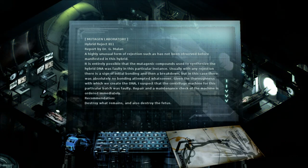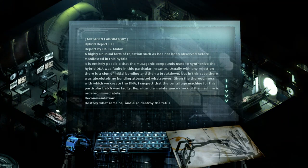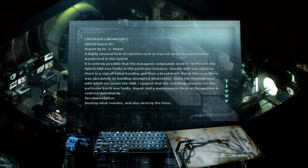Hybrid Reject 811, report by Dr. G. Malin. A highly unusual form of rejection, such as has not been observed before, manifested in this hybrid - it's entirely possible that the mutagenic compounds used to synthesize the hybrid DNA was faulty in this particular instance. Usually with any rejection there is a sign of initial bonding and then a breakdown, but in this case there was absolutely no bonding attempted whatsoever. I suspect the centrifuge machine for this particular batch was faulty. Recommendation: Destroy what remains and also destroy the fetus.